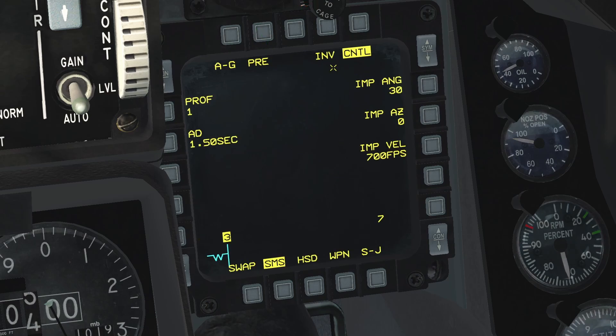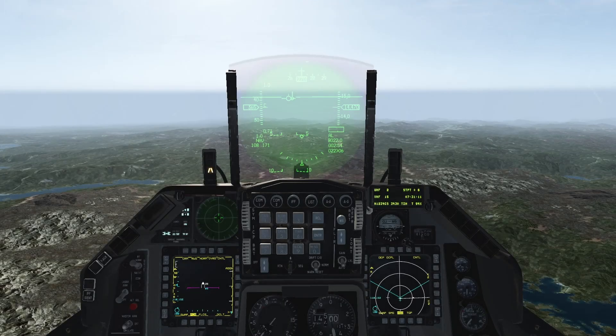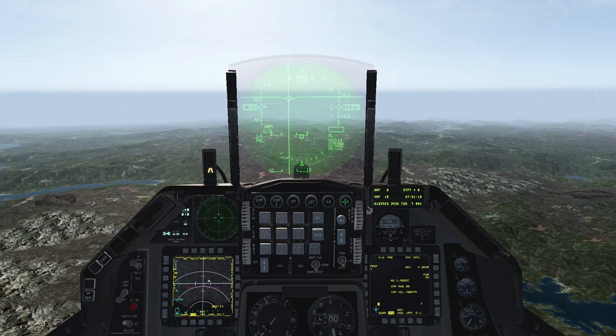After you're all set up, you can leave the CNTL page. Once you are approaching the target area, set master arm to arm if you haven't done so already. Select air to ground mode. Also do a final check to make sure that the weapons are ready to be employed and that the settings are correct, like the impact angle and the arming delay time.